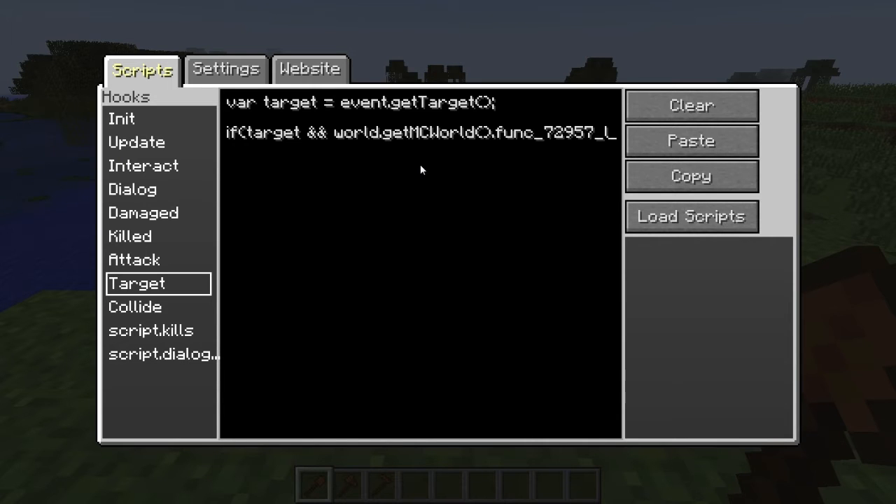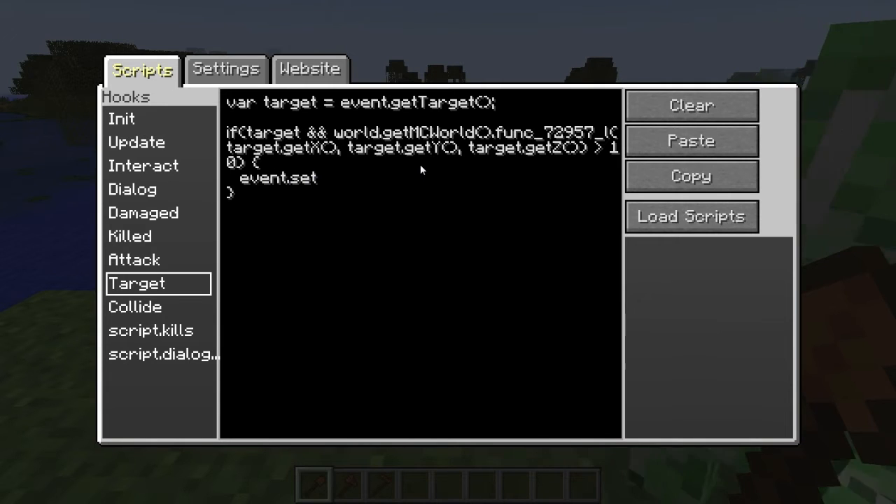Then I use func_72957_L — I don't remember these off by heart, I've just got them saved. It takes three parameters: an x, a y, and a z, so I get those from the target using target.getX(), target.getY(), and target.getZ(). Then I check if the light level is above 10 — 11 or higher — and if so, I cancel it with event.setCancelled(true). That means if the target is in a light level above 10, don't bother targeting it.